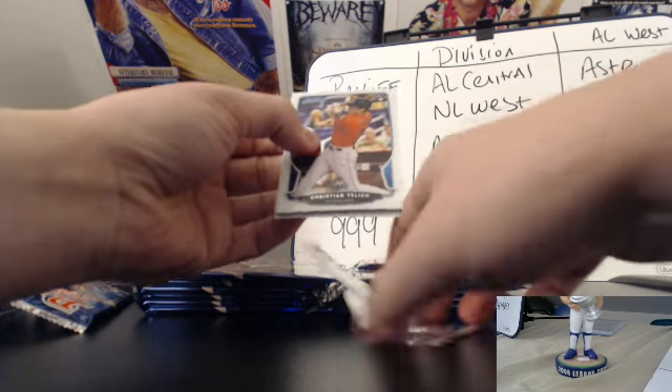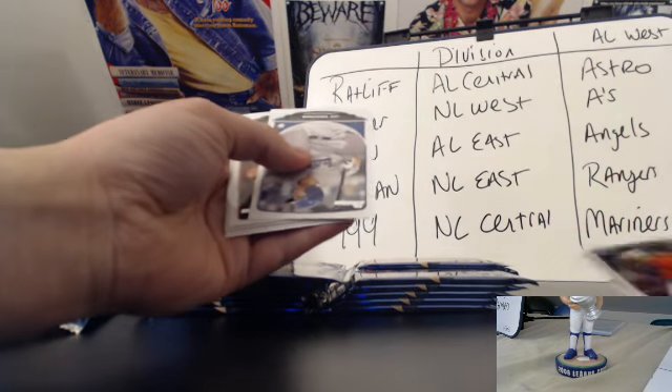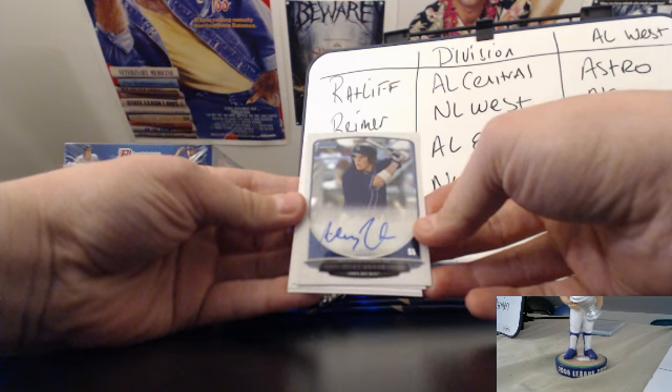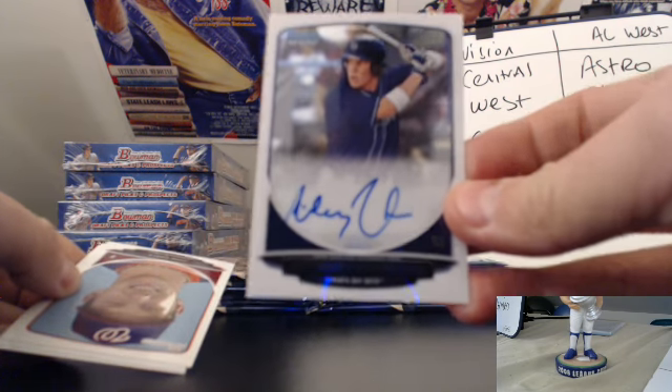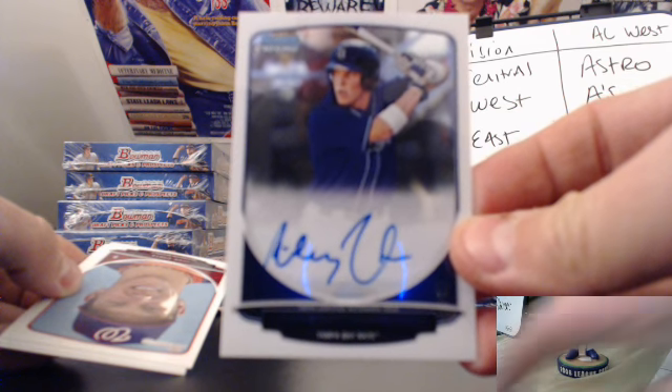See a Christian Yelich on the front and a Christian Yelich on the back. Christian Yelich, non-refractor. Got base, base — oh, there it is right there. A base auto for the Tampa Bay Rays. Riley Unro. Riley Unro to the AL East, which is Ryan.